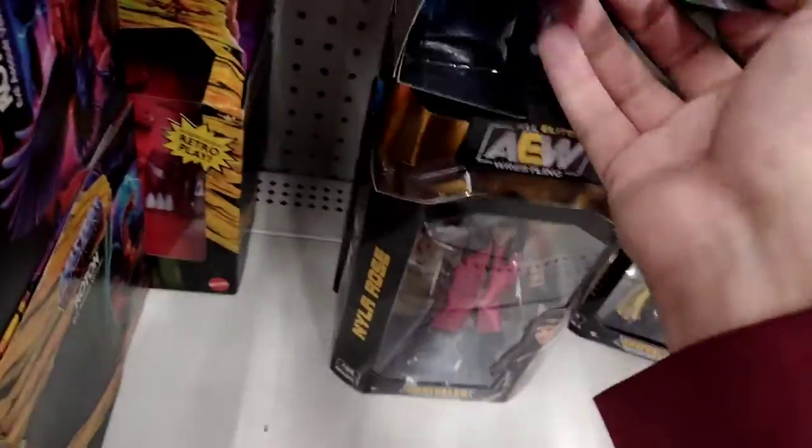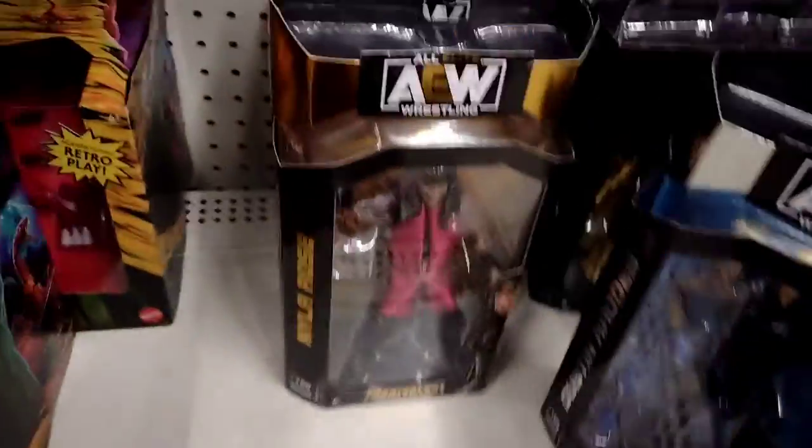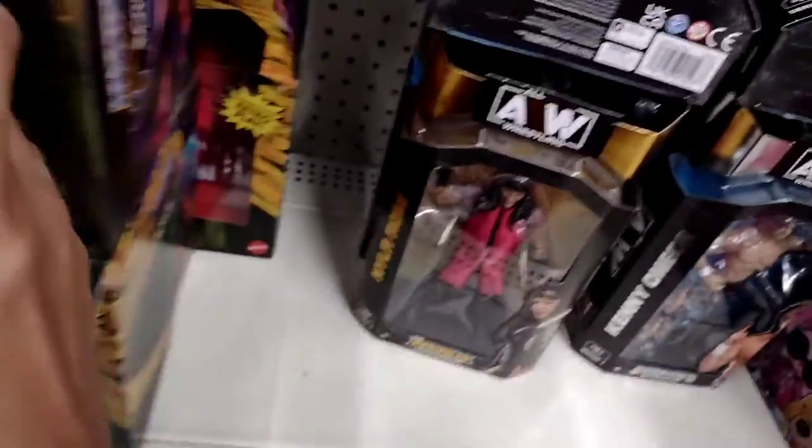We have Kenny Omega from Unmatched Series One, Dustin Rhodes, Nyla Rose from Unrivaled Series Number Seven, Dr. Britt Baker, Stew Grayson, and in the back we have Miro and Dr. Britt Baker again. Another Miro. I don't know if it's just me but they're making the AEW section a lot smaller — they should not do that. We have Nick Jackson from Unrivaled Series Number Seven and another Nyla Rose.